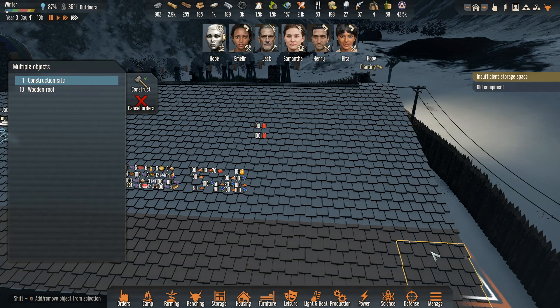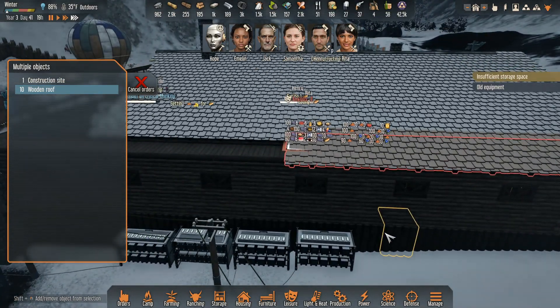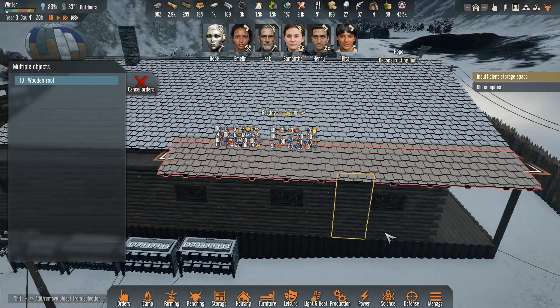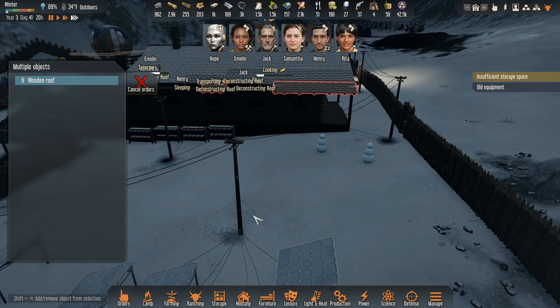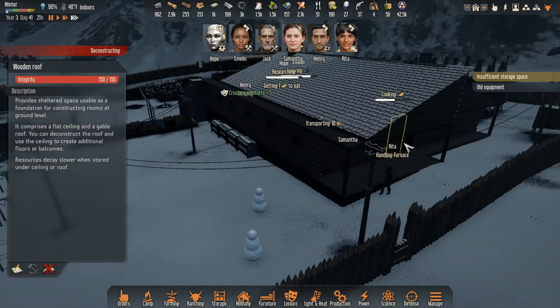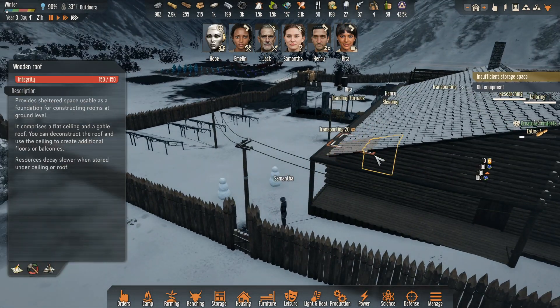And then we'll just take out this whole side. You're not letting me — wooden roof — there it goes. Deconstruct that, please. And we do need to put something over here to help us. But we do have this, and then we have this roof line over here that we're going to have to get out.